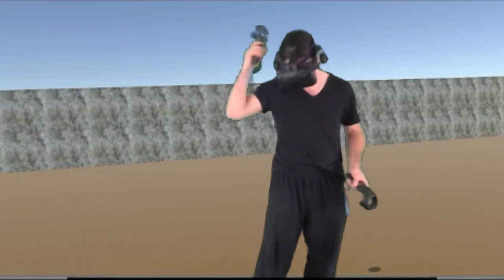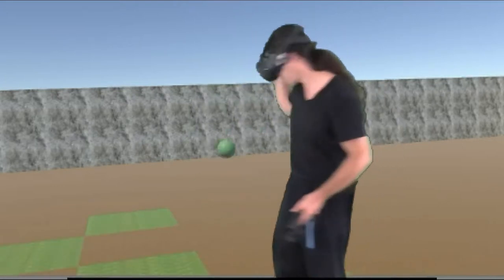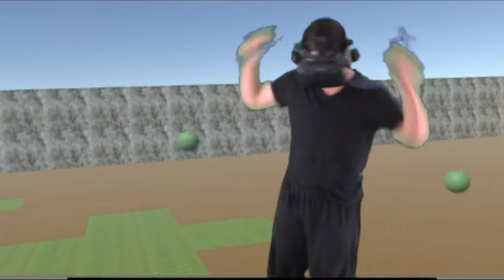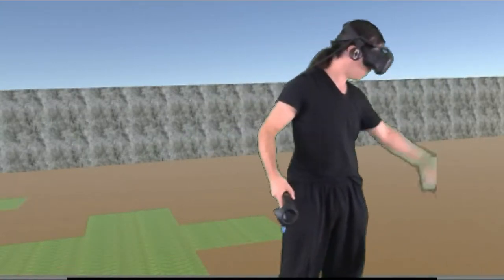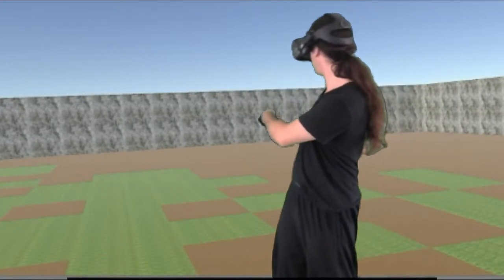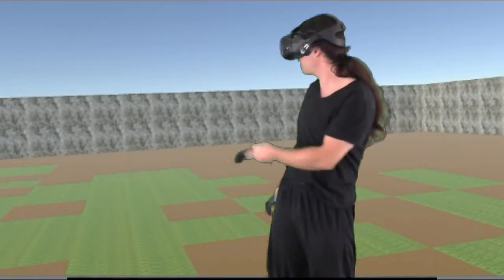Now I'll throw some of these grass seeds on the ground, toss them around. I can grab with either hand or both to make it go a little faster. And now I can see that this grass is spreading throughout the area.